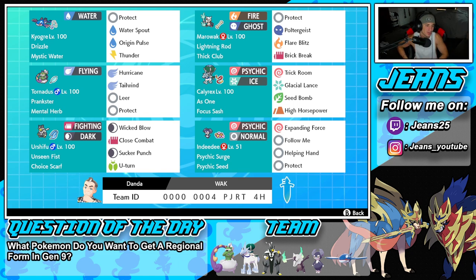Let's get started. In the top left corner, starting off with the one and only Kyogre — one of the best restricted mons in this series. It's rocking Drizzle, Mystic Water as its held item, and we've got Protect, Water Spout, Origin Pulse, and Thunder for this thing's beautiful move set.